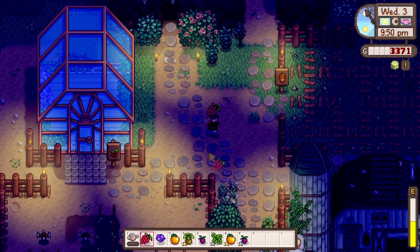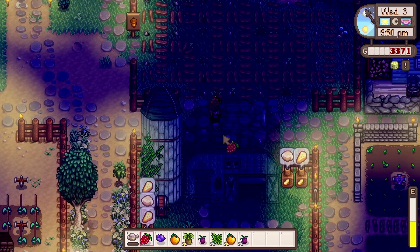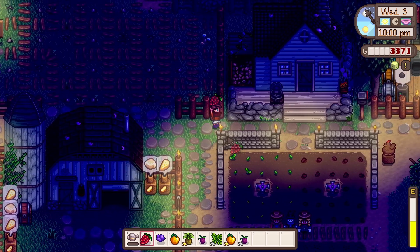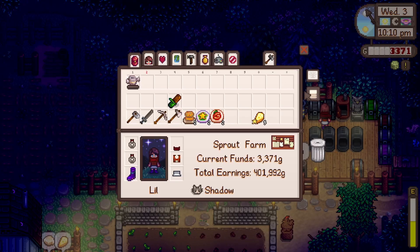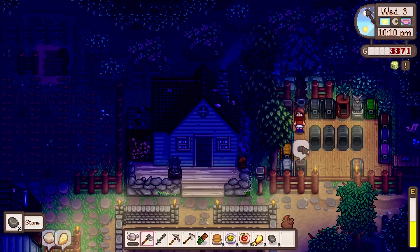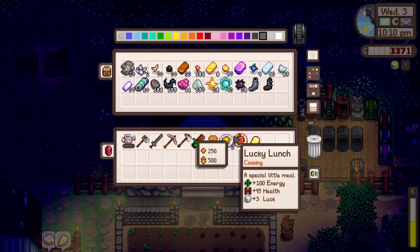Tomorrow's definitely gonna be mines day to try and get geodes. I wonder what floors are best for geodes — I might quickly check that out. According to the Stardew Wiki, the mines are the best place to get them, of course. You can get them from fishing chests too, but floors 1 to 39 are best, and also from dogs. So I think we'll probably just reset the top floors and try to get a lot of dogs and see how many geodes we can get.